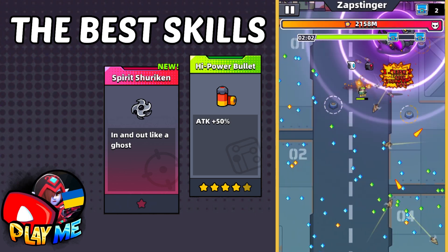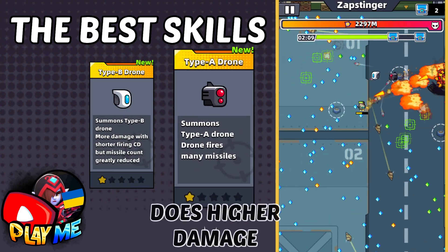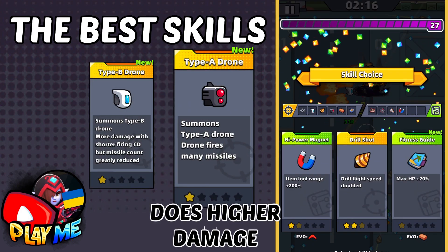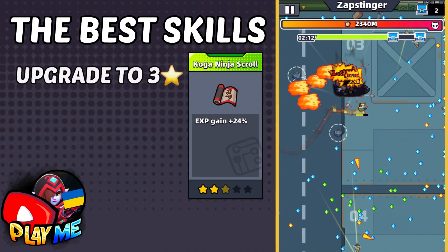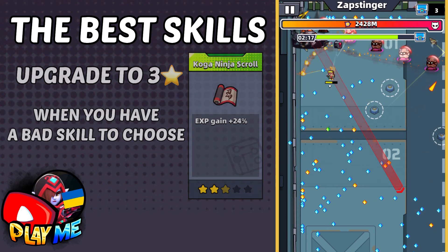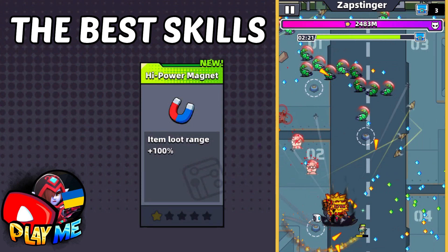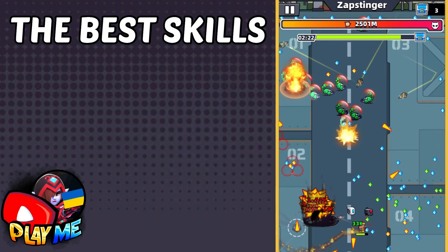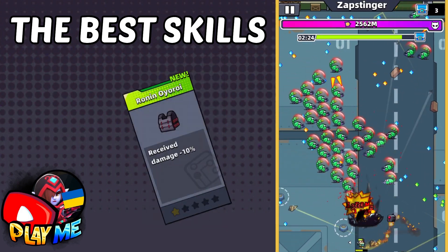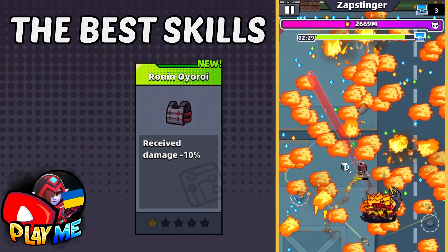After these skills, when you don't have a chance to choose them, focus on Drones — Type A does higher damage. Ninja Skull: upgrade to 3 stars, or choose when you don't have a better skill. Besides all these skills, it would be great to have Magnet at least at 1 star. The last skill to help you survive is Ronin's Suit — choose it if you don't have to choose the skills mentioned above.